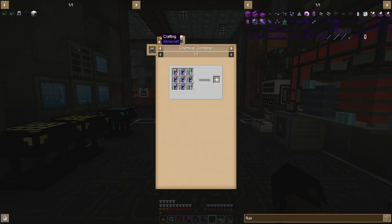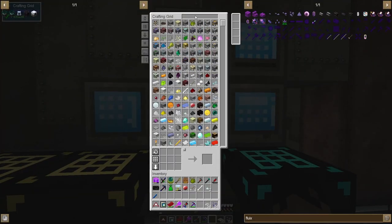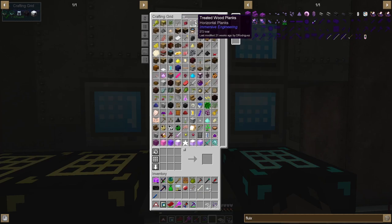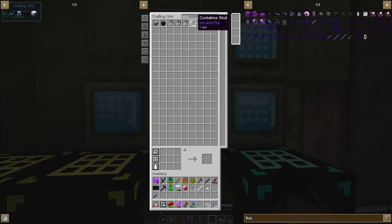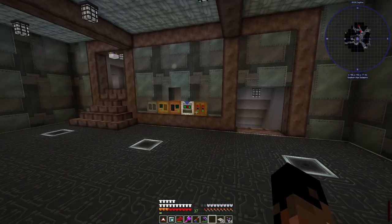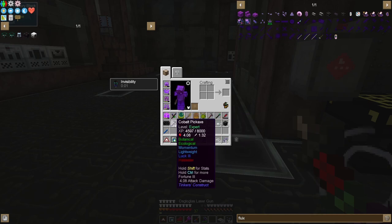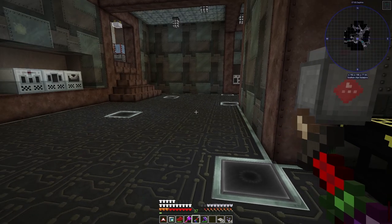The problem is we need wither heads - we only have three skulls so we can do one wither. We need six more skulls for two more withers, so I might go grind that in the nether. It shouldn't take too long - I do have Luck on my crossbow and rapier.